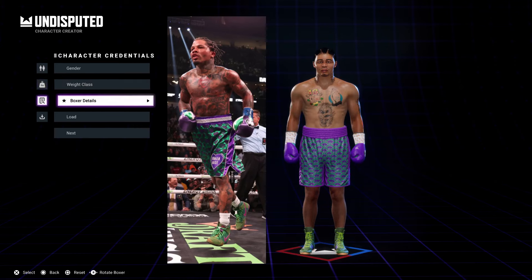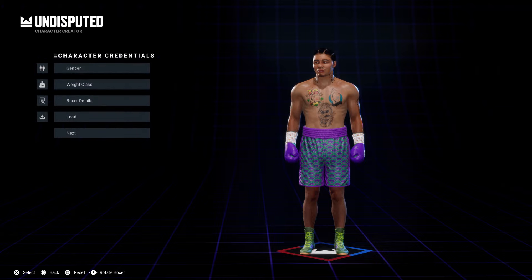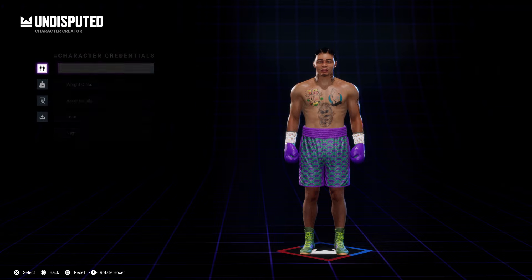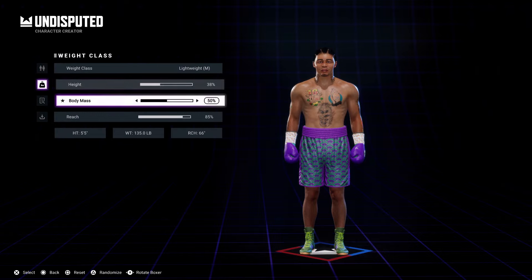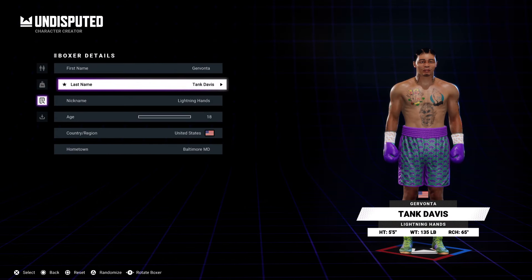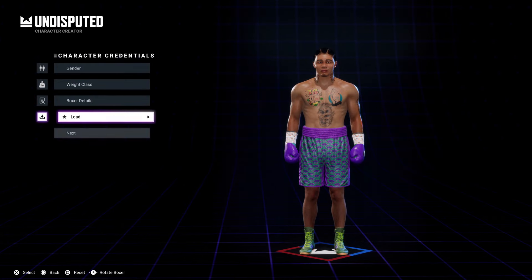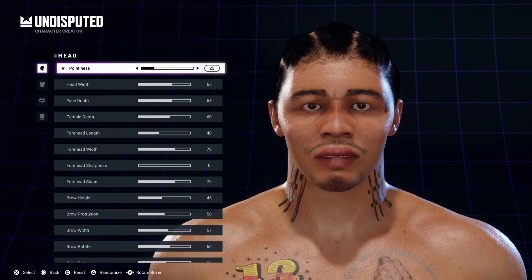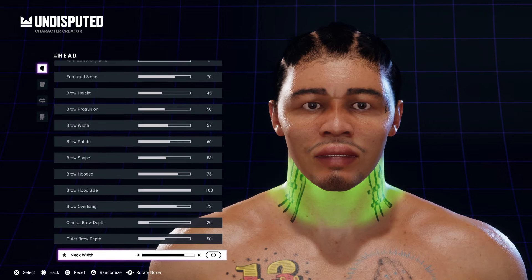This video shows how to create Gervonta Tank Davis in the new boxing video game Undisputed, released on console. You can pause parts of this video to capture the traits and set them how you want. He's five-five, fights at lightweight, and he's a southpaw.